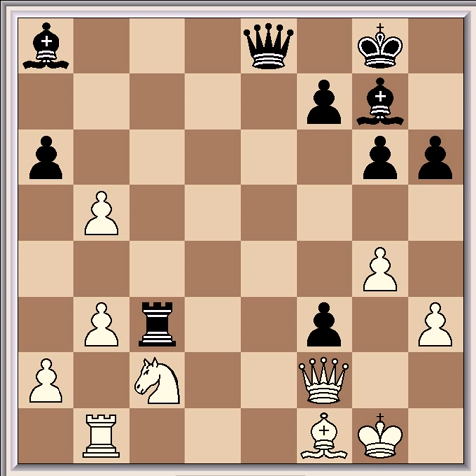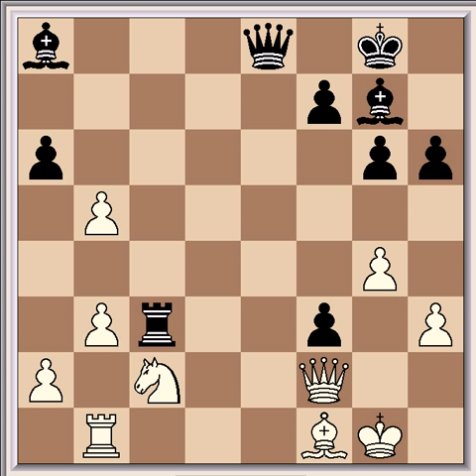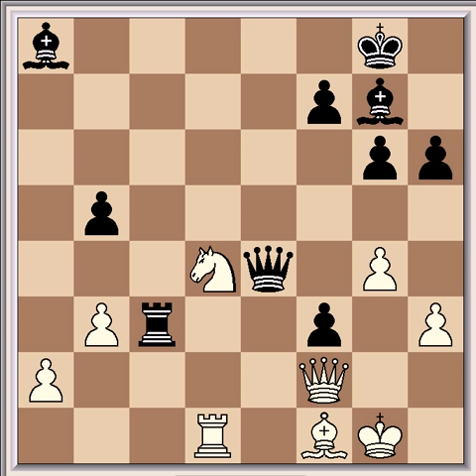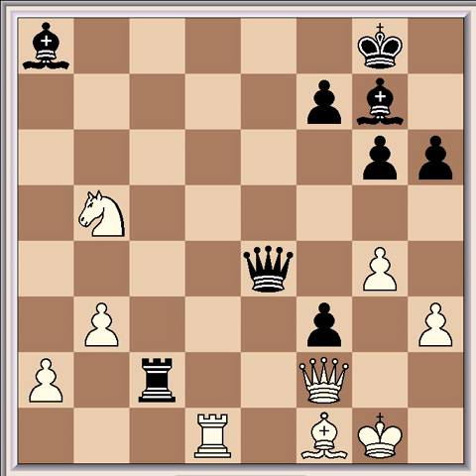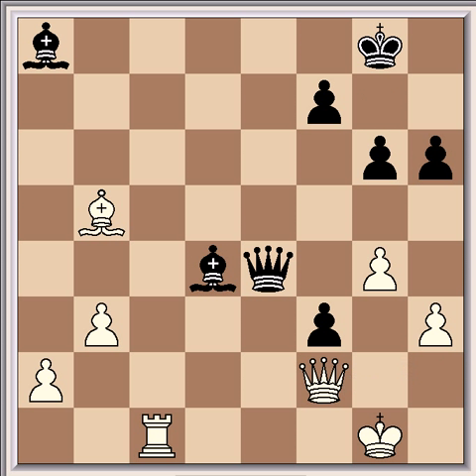The immediate threat - if white does nothing about it, say for example a3 - is Rxc2, Qxc2, Bd4 check, with a quick mate to follow. So in order to stop that, after Rc3, black played Rd1. This was followed by axb5 - now black has a solid extra pawn to go with his positional advantages. Nd4, Qe4, Bxb5, which is better than Nxb5 which would be met by Rc2, in which case black is much stronger. After Bxb5, Rc1, and it's all over. There's no defense to the attacks here. For example Rxc1, Bxd4, and the queen is gone.